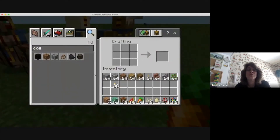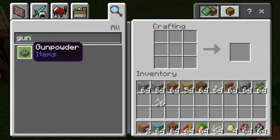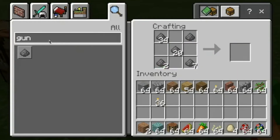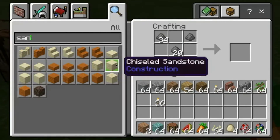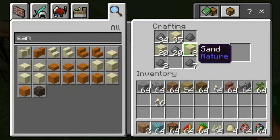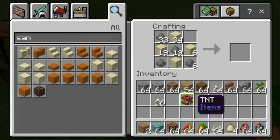Let's make something really cool like TNT. There's gunpowder. I'm going to put the gunpowder here and here and here and here and here. And now I need to put sand. I'm going to get some regular sand here. Put that here and here and here and here and here. And look what pops out — TNT pops out. So now I'm going to take the TNT and put that down in my inventory.